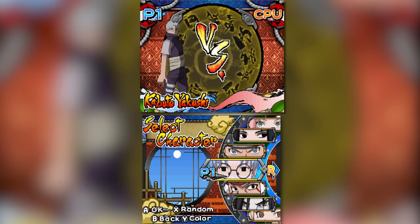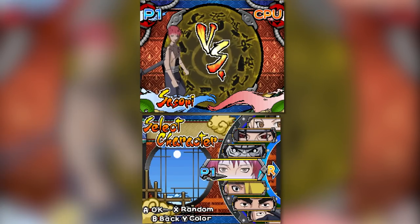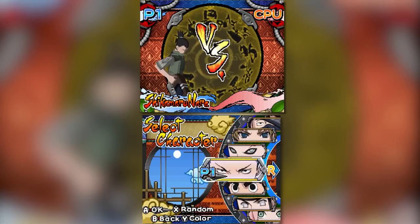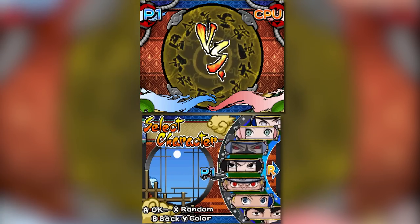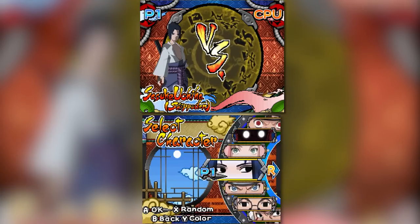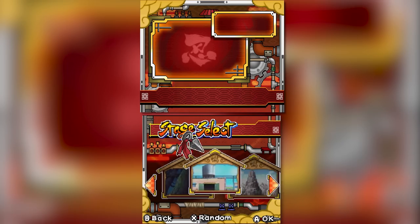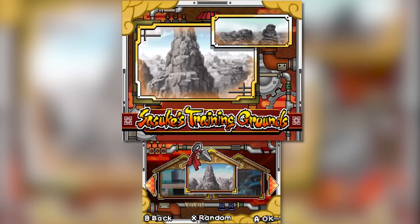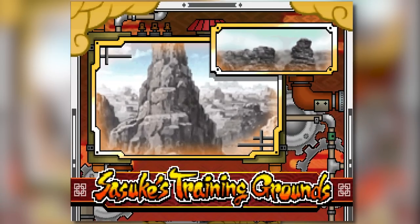The character roster initially consists of a number of Shippuden characters, but you can unlock more, and you can also unlock the entire pre-timeskip roster from the previous game — which is really neat. For a DS game, this is a pretty hefty roster. As for stages, I'm sorry to report that Sasuke's Training Grounds have replaced what was previously there, serving as a cheap imitation.